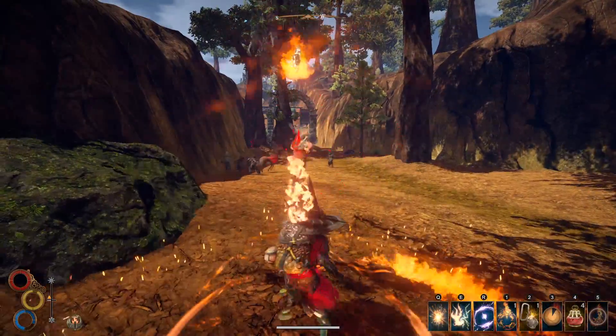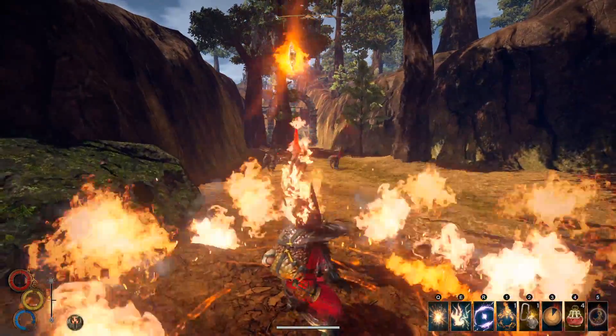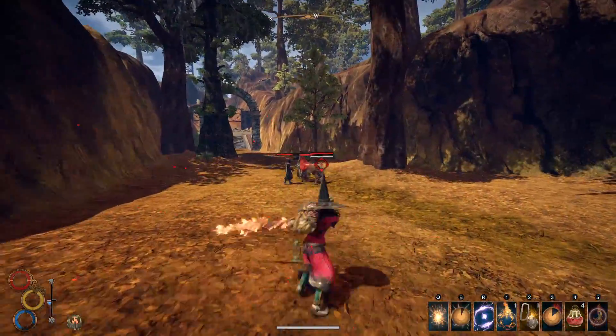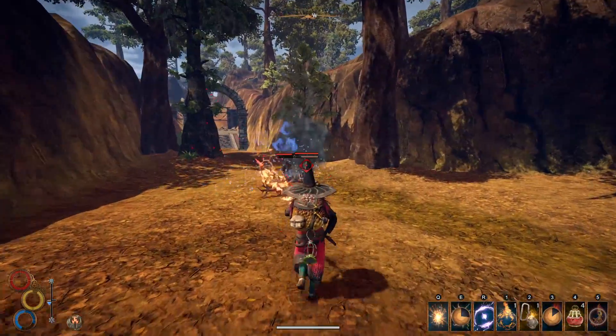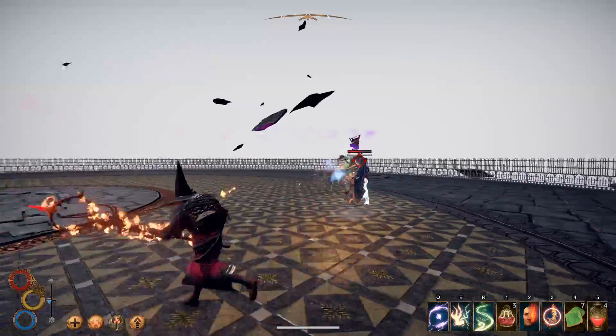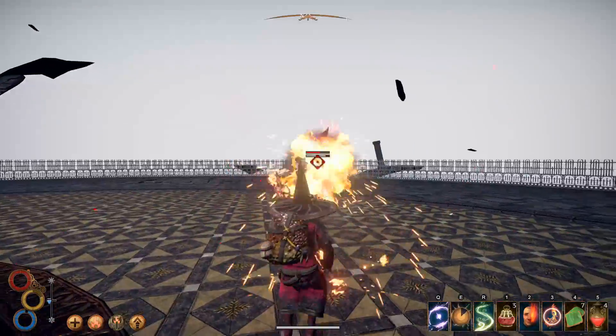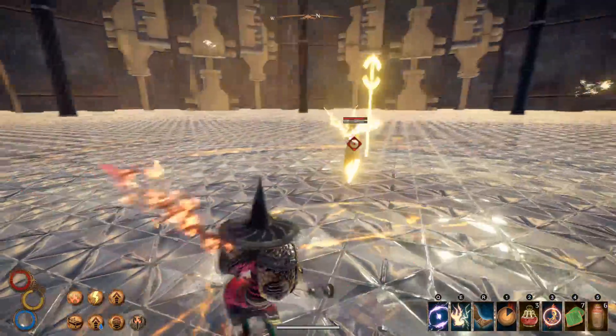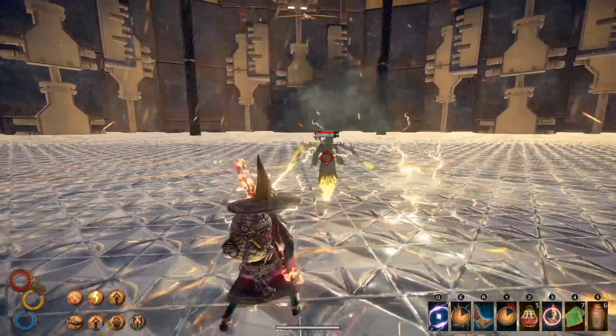Hey guys, Churchy here. In this guide I want to show you the Phoenix, a fire focused mage build that hits 99% mana cost reduction and 100% increased fire damage. It's a pretty powerful build and with a bit of practice it can take on some of the endgame bosses. It's a lot of fun to play and you'll be throwing fire and fury at your enemies and looking damn stylish while doing it. Anyway, let's get to it.